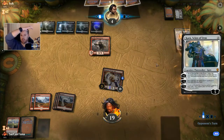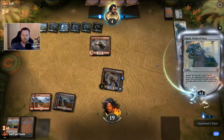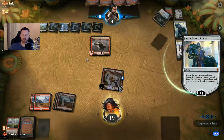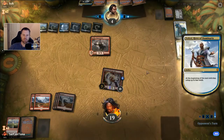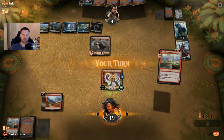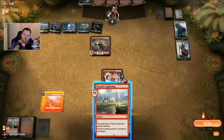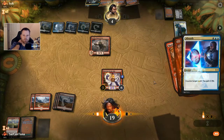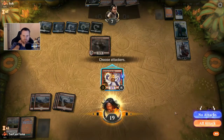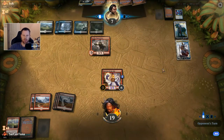I'll sub in Skarrgan Hellkites — I like the haste, so I'd love to play a 4/4 with haste on my turn. Son of a gun, he's got Kaya's Wrath in here too — it's all the removal. I like this a lot, but it gets countered, I'm sure. And he's gaining life. No attacks just yet — the game is not quite out of reach, but one more turn like that and it will be.